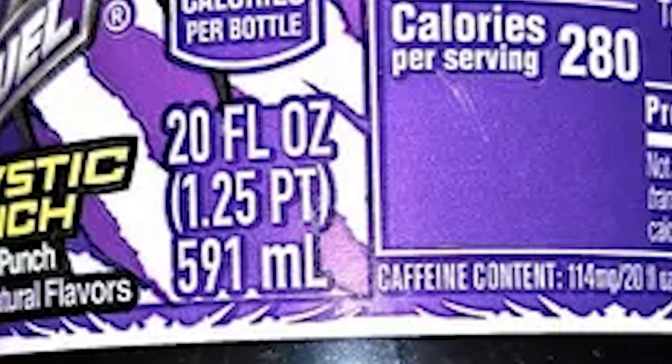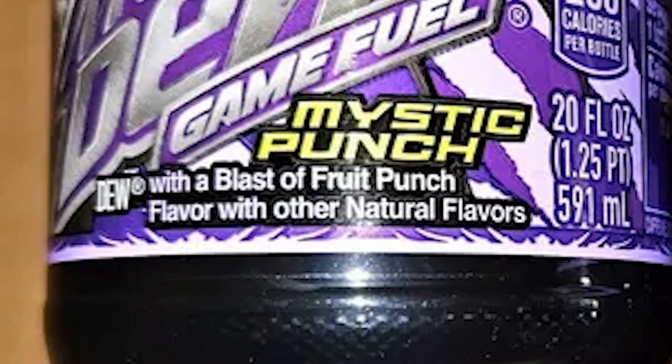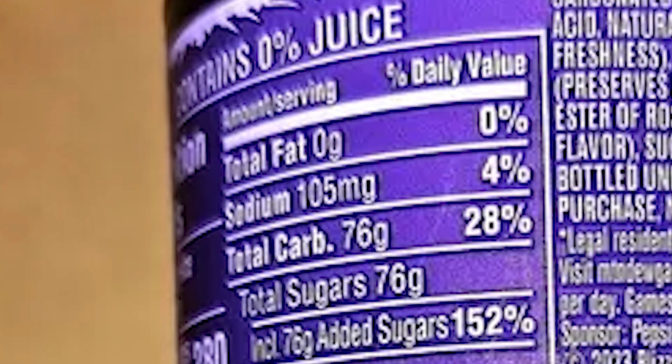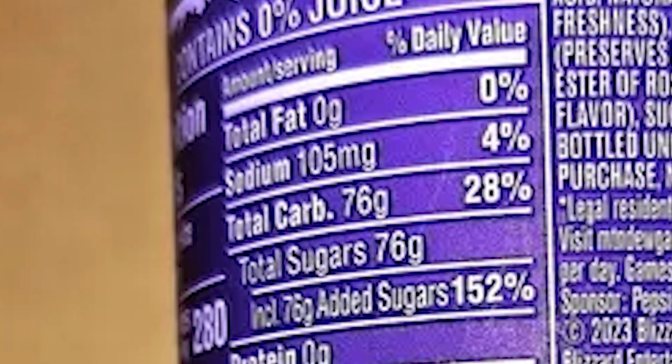This is a 20-ounce bottle. It says Dew with a blast of fruit punch flavor and other natural flavors. This one is also 280 calories. I'm pretty sure this GameFuel has something extra in it to give it the extra 10 calories because all the others I'm pretty sure are 270 calories. It says total fat zero grams, sodium 105 grams, carbs 76 grams, total sugar 76 grams. I think it has more sugar than normal because I think they're usually right around 72 grams.